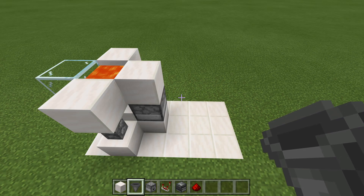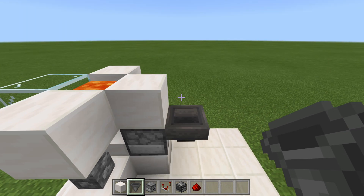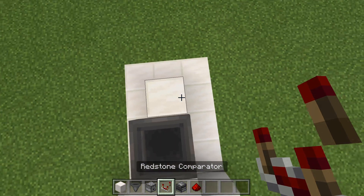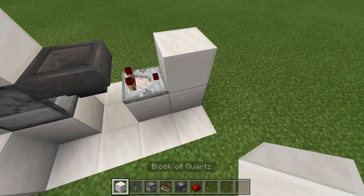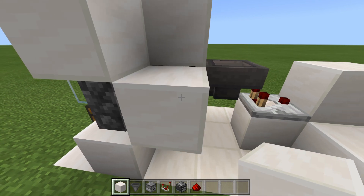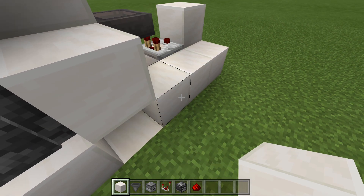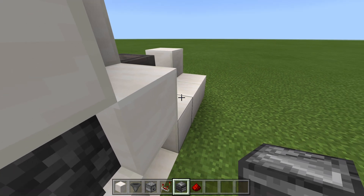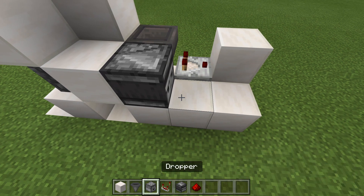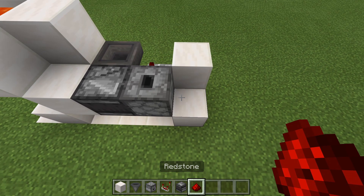For the redstone, come around to the backside of the build, grab your second hopper, and crouch-place that hopper into the back of the dispenser. From here, place a block, grab your comparator, run the comparator out from the hopper, and run that comparator into a block. Place a block here, and then a block against the dispenser — you can crouch-place this, or place a block up and knock one out. Either way is fine. Place two temporary blocks, grab your observer, and place your observer facing so the arrow points toward the front and the face looks outward. Then grab your dropper, place it facing up, remove the two temporary blocks, and finally place your redstone dust right here. That is the redstone all finished.